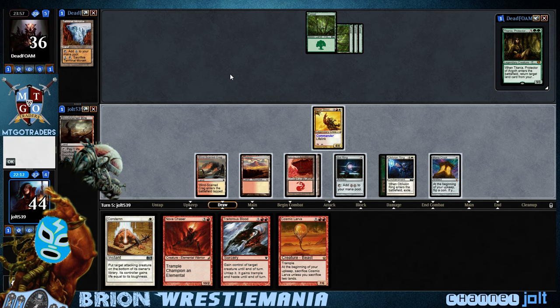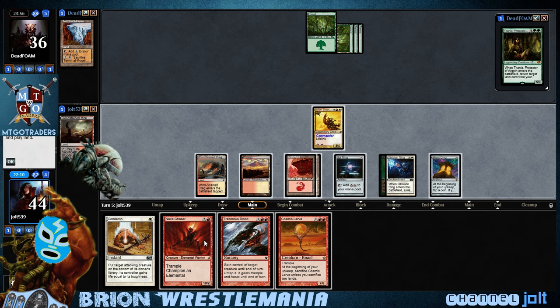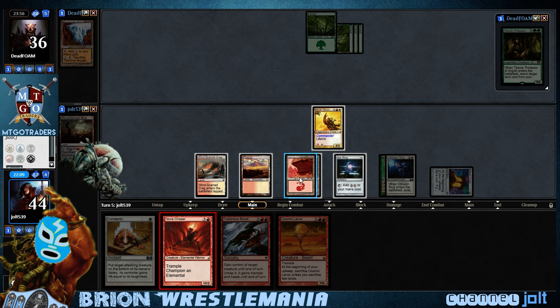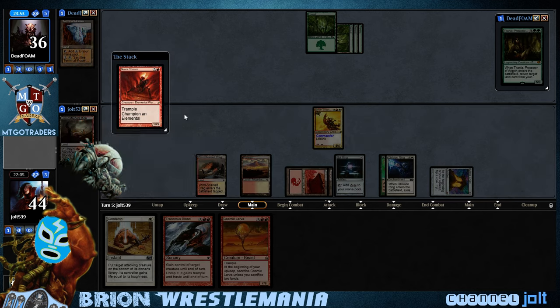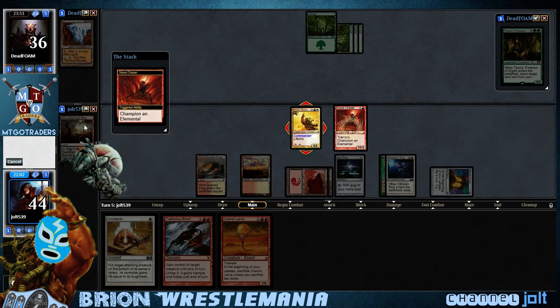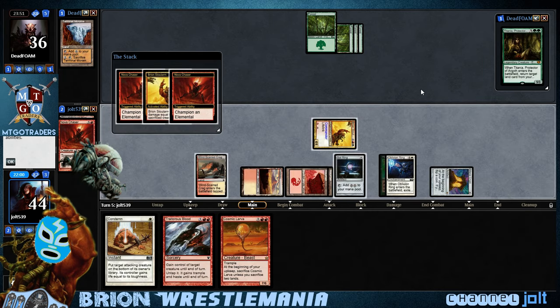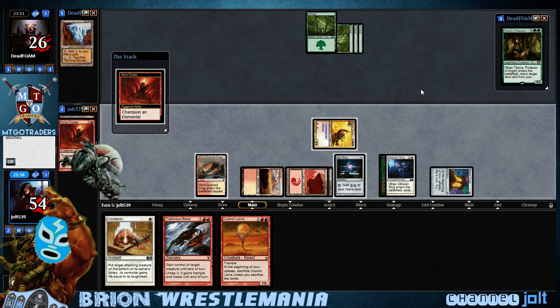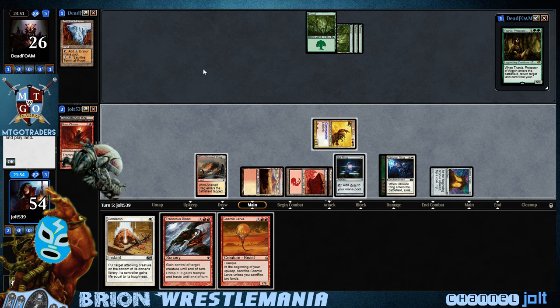Cosmic Larva. Okay, let's go for a Nova Chaser right now. We've got 1, 2, 3, 4 mana. And in response to the Champion an Elemental trigger, we can activate Breon in response to that. So we're going to sacrifice another creature, choose our opponent, then we're going to Rey Mysterio 619 this Nova Chaser into our opponent's face. Boom shakalaka, drip 26. And now we're good — we're not going to Champion Elemental, you're already in the graveyard. And then we'll pass the turn.